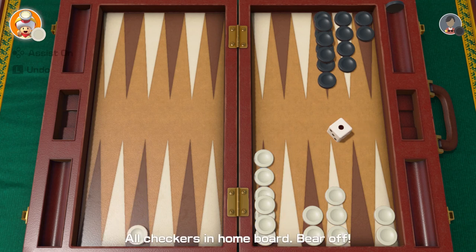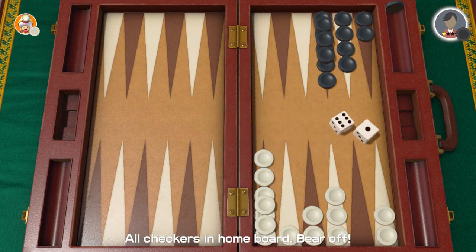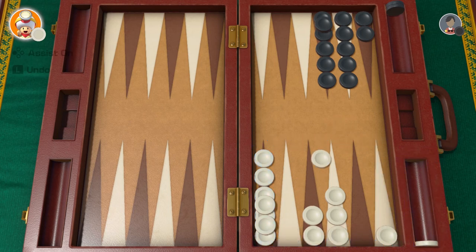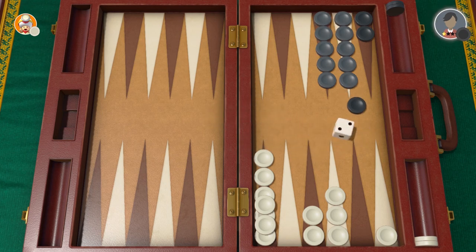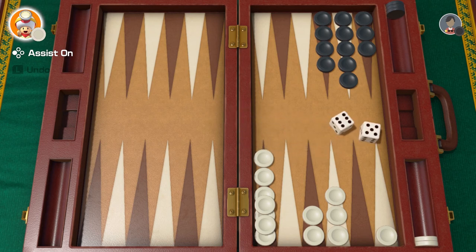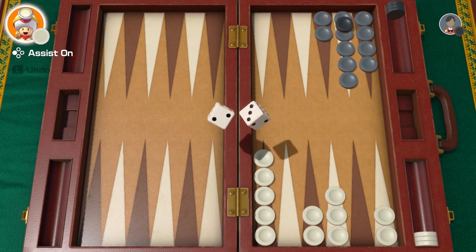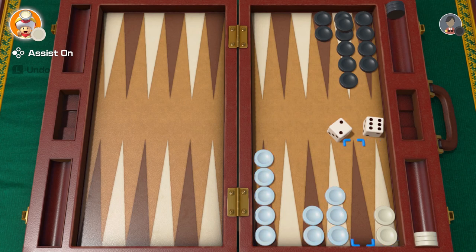At first glance I'd say they're winning, but I don't really know. Bear off! What does that mean? I've got one in there, and I can get one from there in there. I've got two home. Five and a six — that's probably quite good. Get one of those in there. I can move one over there. Is this going to be close? It seems like they're stacking theirs up, so they're going to require really small numbers to get their pieces in. Surely you want a spread if you can get it.